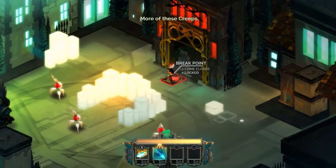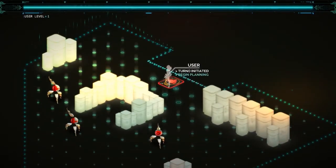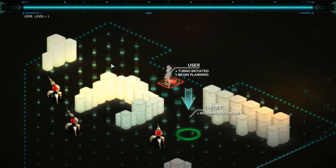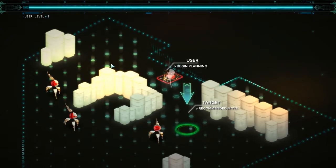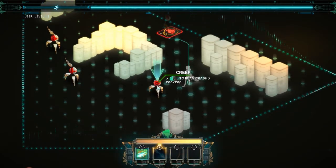More of these creeps. Here's the most powerful ability of the Transistor: the Turn. There's a whole lot to it — the game's gonna guide us through this first one.